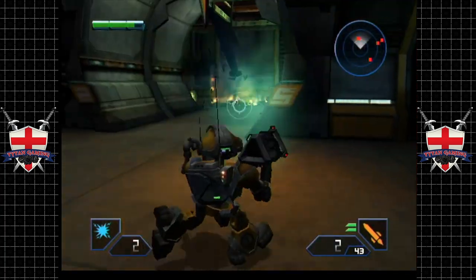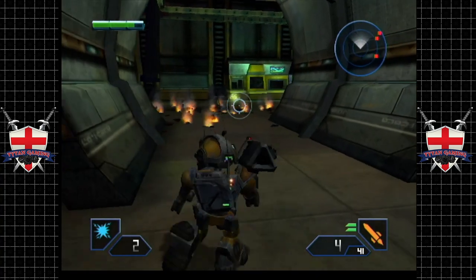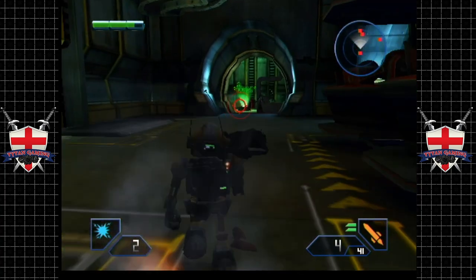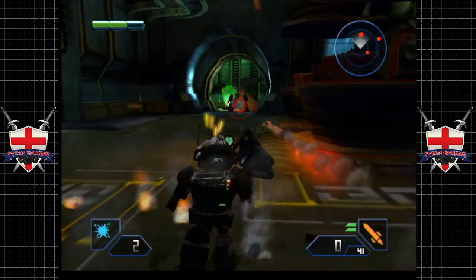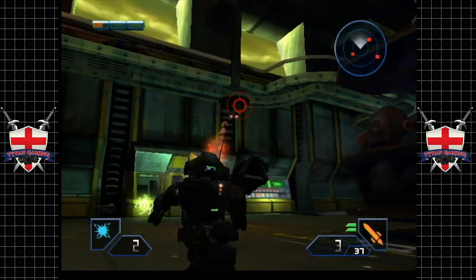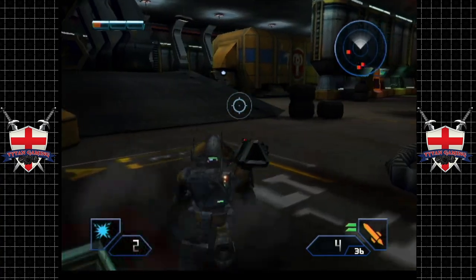We actually did quite a bit of damage with that one when we breached that room. Got healers — two healers. There's a gun turret there. See how quickly that gun turret drains your health away as well. They're savage.